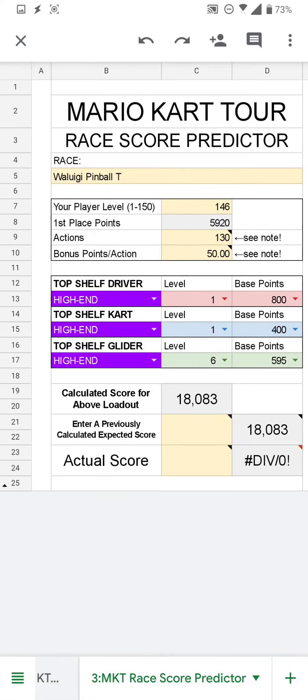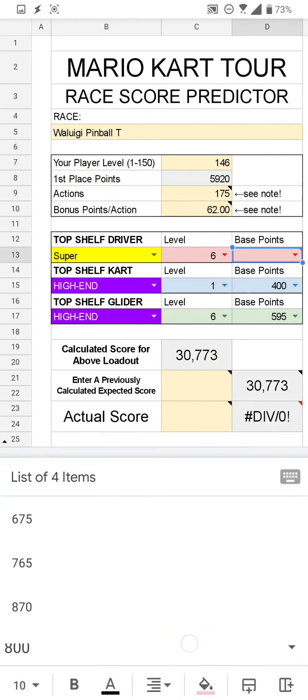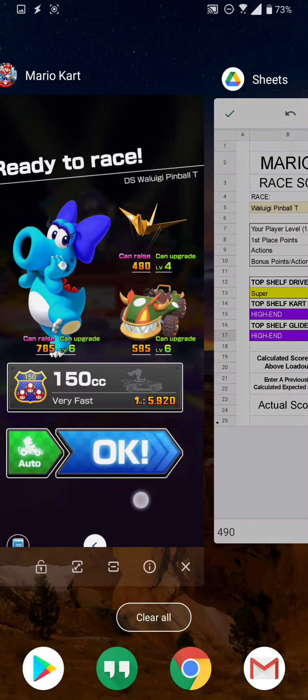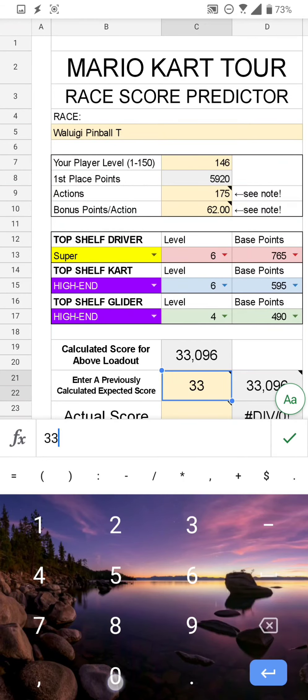Playing this before, I think we can get about 175 actions. Since it's a trick track, I play around 62 bonus points per action — it's easier to keep combo. We have a super driver at level 6, uncapped once. Then we have the Koopa King at level 6 and 595, and the Gold Crane at level 4 and 490. So: driver level 6 at 765, cart level 6 at 595, glider level 4 at 490. Looks like we're going to get about 33,096 points.